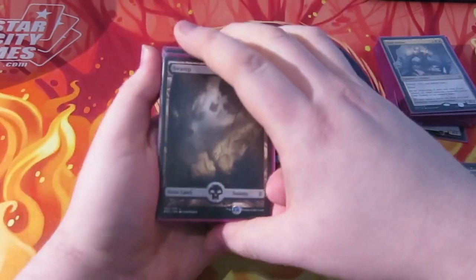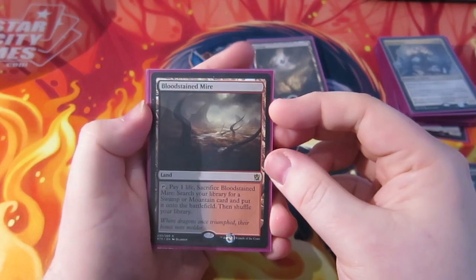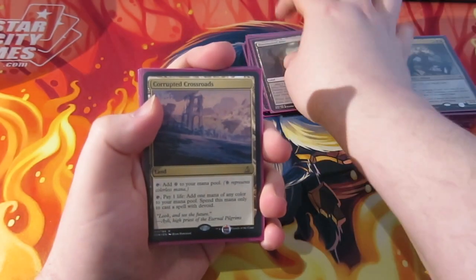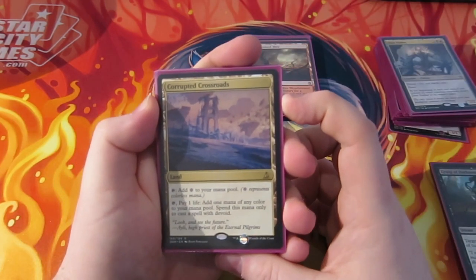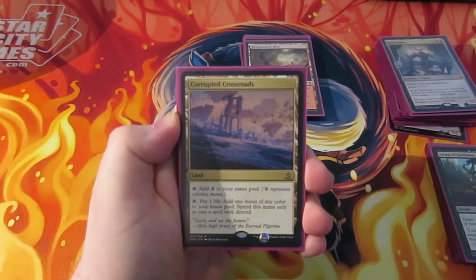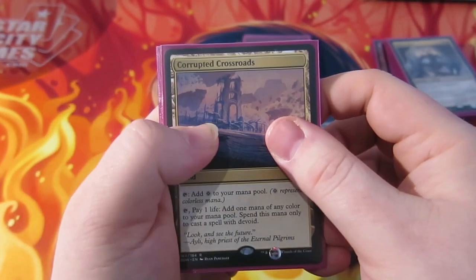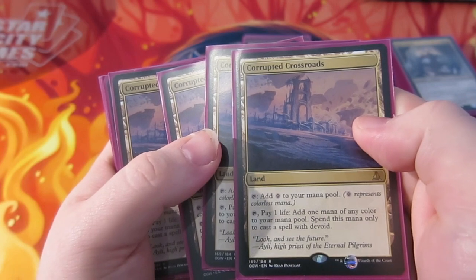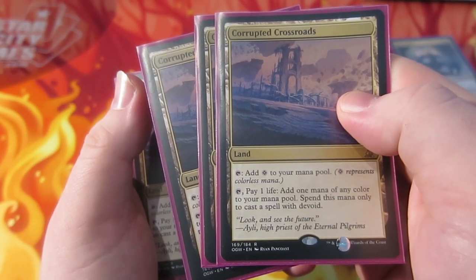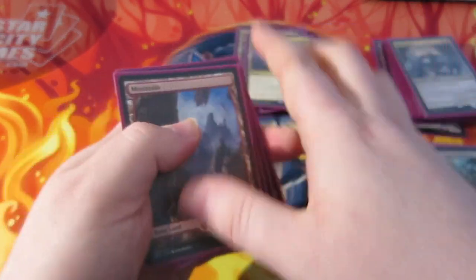As for the land base, we're running some Swamps — I'll put the deck list in the description below so you can all have a look and save going back to see what I put down. Bloodstained Mire — we run four of them. They're obviously not budget at all right now, but they will be rotating out soon anyway. Corrupted Crossroads is another land: you can tap for colourless, which is good to activate the deathtouch ability, and you can pay one life to add a mana of any colour for casting devoid spells. We run four of those, then some Mountains, and four Smouldering Marsh as well.